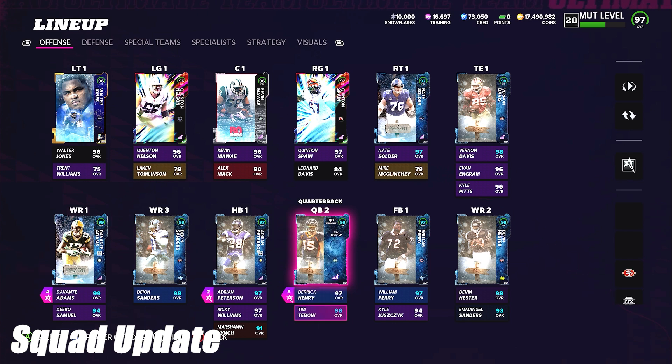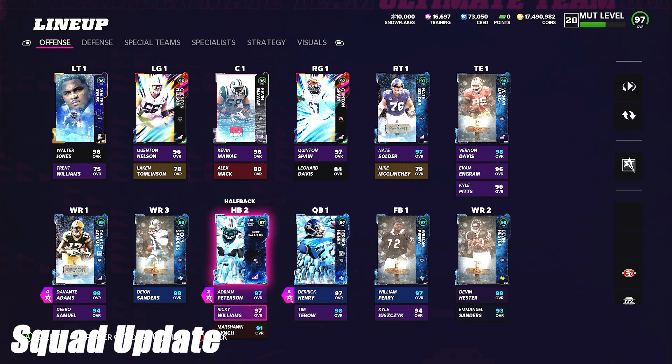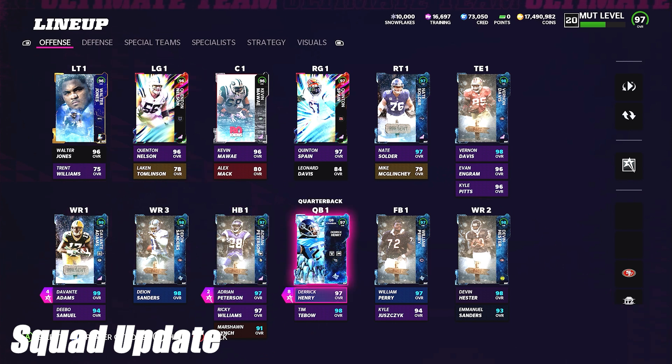For squad updates, we picked up the four LTDs - Derrick Henry quarterback, Tim Tebow, Ricky Williams AP. Ricky Williams this weekend is going to be fighting for that starting running back job. I might pick up Walter Payton before I play some more weekly games - I haven't checked his price in a minute. That's the offense.